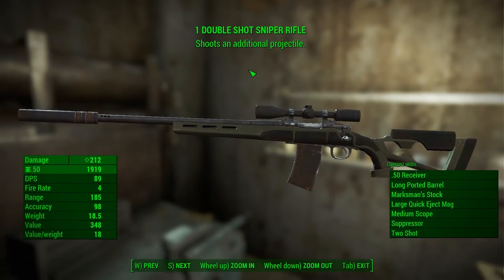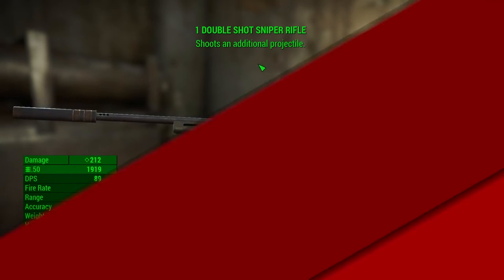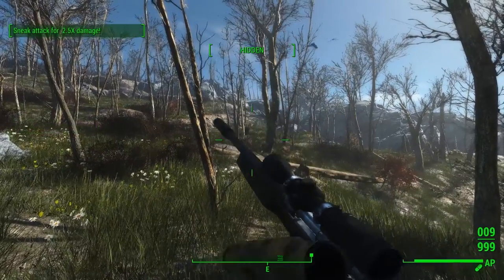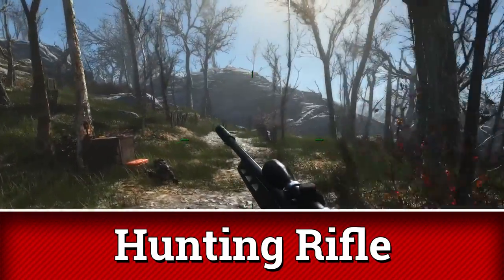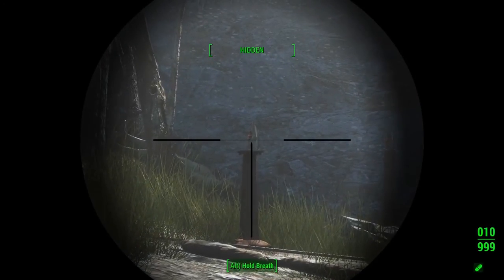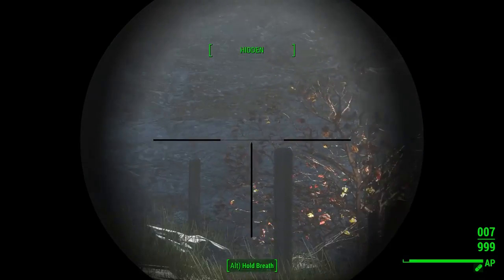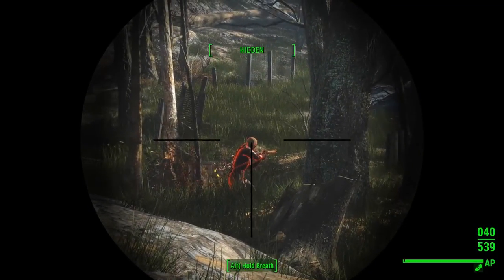Now let's do a little shooting demonstration so that you can see why these numbers are the way they are. As you can see, the Hunting Rifle has a pretty massive knockback, and it needs to be manually cocked between shots. The Guardian Overseer has no such disadvantage.